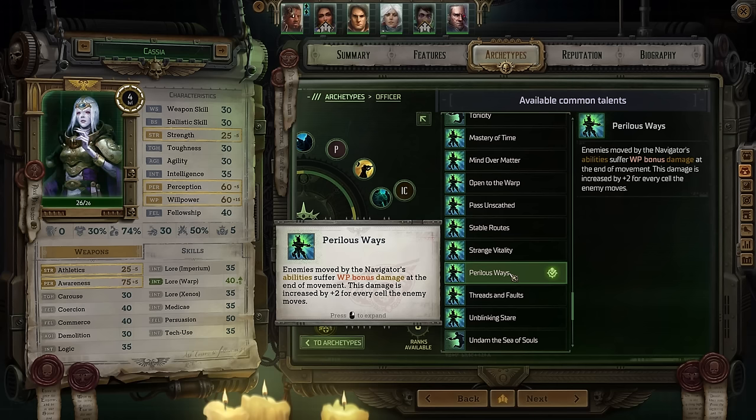At this same level, take the talent Perilous Ways. This causes all enemies moved by your navigator abilities to suffer willpower bonus damage at the end of the movement, and this damage is increased for every two cells the enemy has to move — absolutely bananas. This talent combined with a couple of other abilities allows her to seriously devastate enemies. It won't be great against most bosses since they usually resist forced movement, but against the many regular enemies you'll face it will tear them apart.